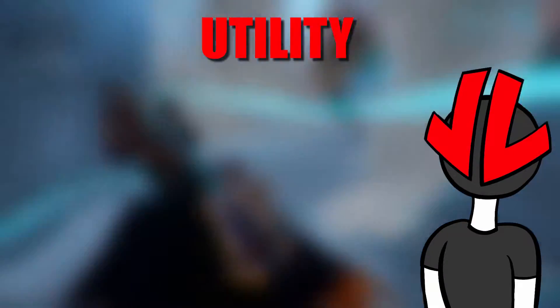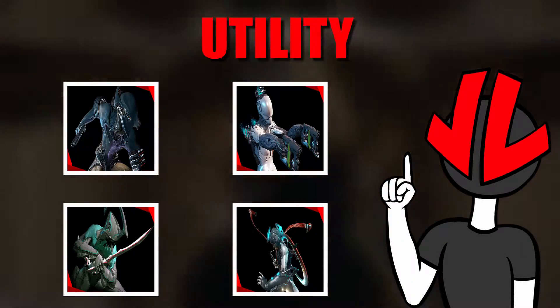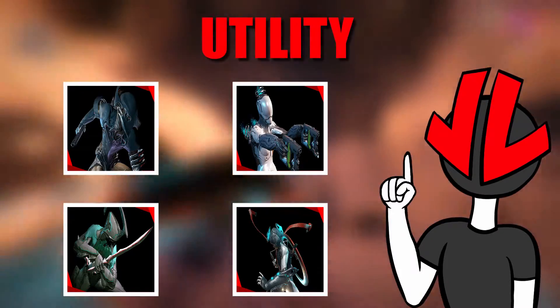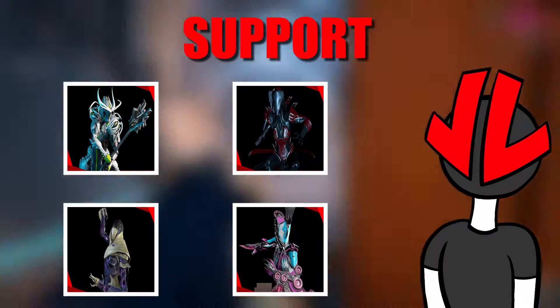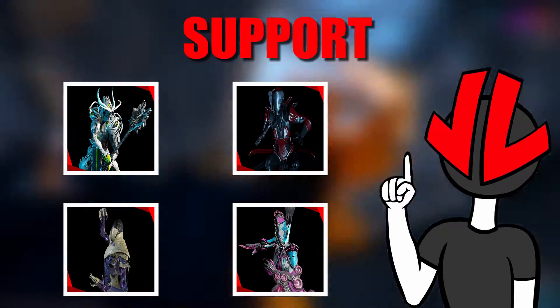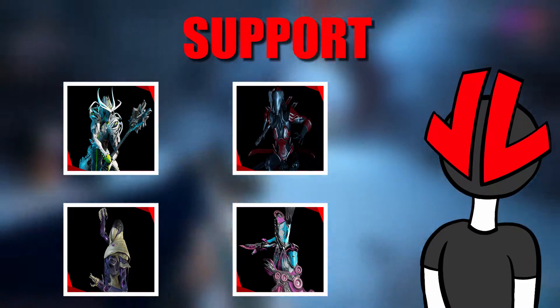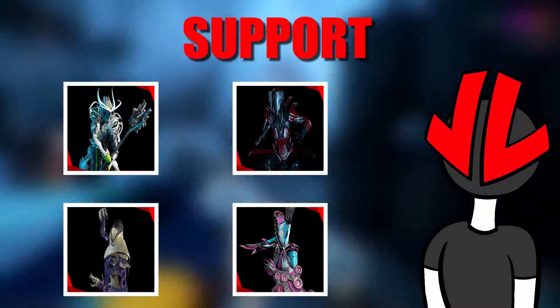As for Utility, Volt, Nova, Nyx, and Nezha are best, because these frames either can give the whole squad buffs, or can dish out a lot of CC, or both. And for Supports, they are Oberon, Trinity, Wisp, and Octavia. These frames are here to help the other frames not die so quickly. Since the DPS frame usually dies a lot quicker, the Support frames will be there mostly just to keep that DPS frame alive. And there you have it — the best frames for Survival.